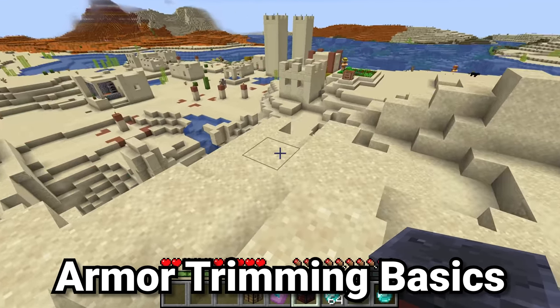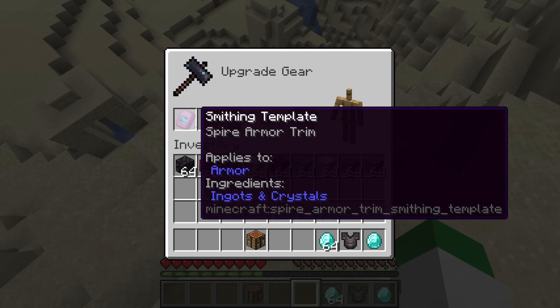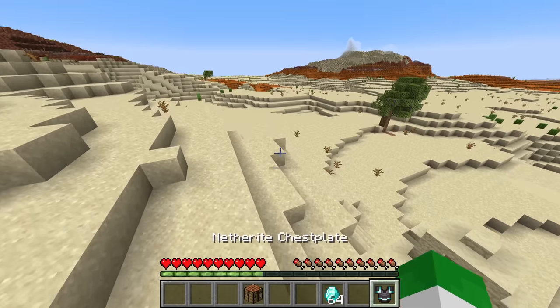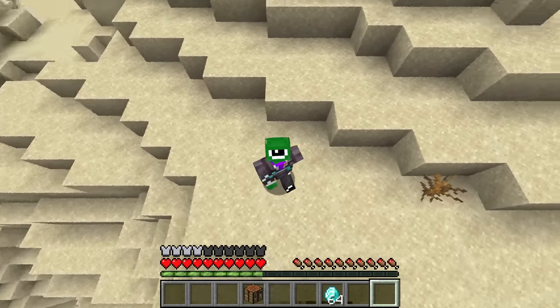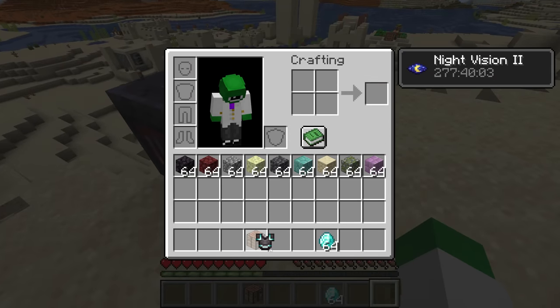I do have a video on armor trims already and I'll make sure to have a link on the screen to that. But if you're wondering the very basics of how armor trim works, you take a smithing template armor trim, put it in the smithing table's new UI, combine that with any piece of armor you want and any colored material from a certain list. There are 10 different materials including things like diamonds, copper, or emeralds. There are 11 different armor trims, each one with different patterns for different armor types, with 2,640 different combinations of armor, trim, and trim color.